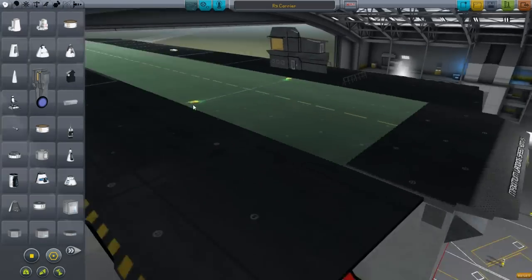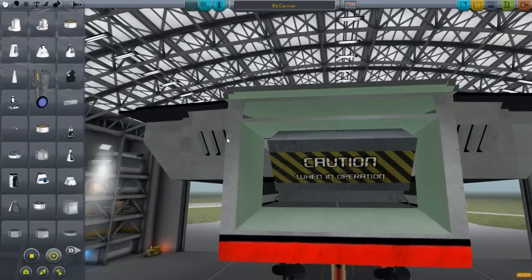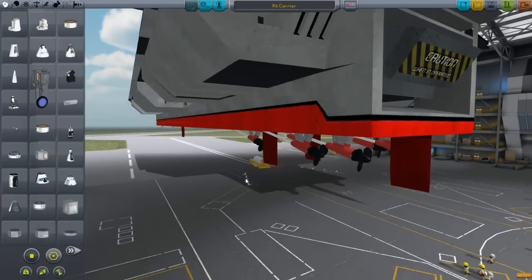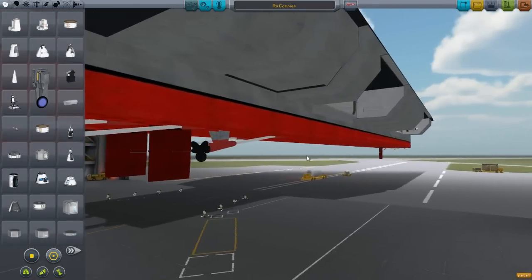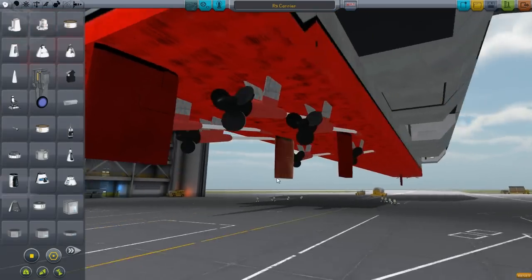I'm not going to release too many details right now because they're still up in the air as to whether or not I want to include certain ones. But I am strongly thinking about a catapult system for the ships to get aircraft up into the air quicker, especially those using the FAR mod.